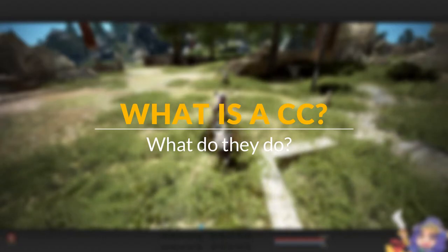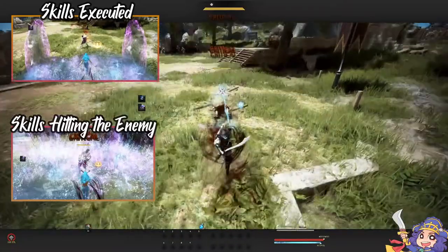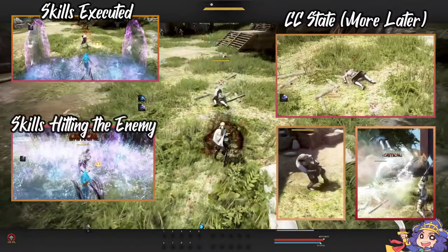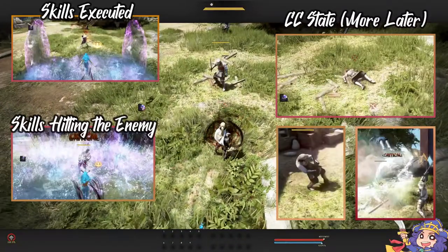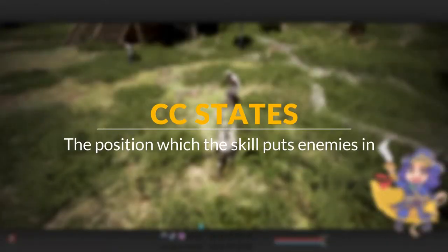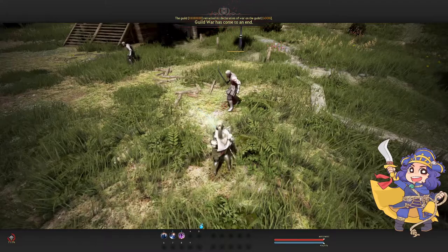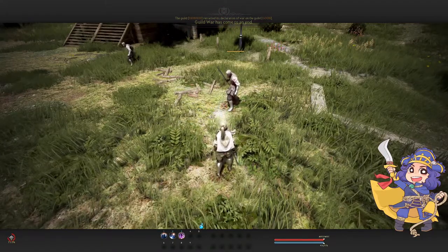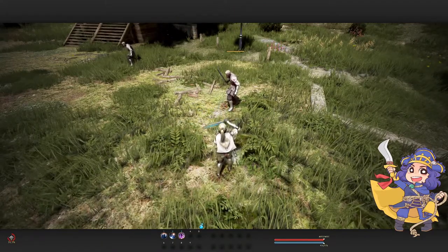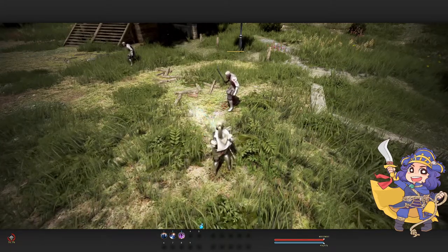So let's first define what a CC is. These are the actions that you perform — or your skills — that render your opponents unable to operate normally or perform any actions. The game puts your enemies on a certain state after you have successfully hit them, and that is what we call the CC states. I will be detailing that on the following CCs, but for now we're going to explore the basics.